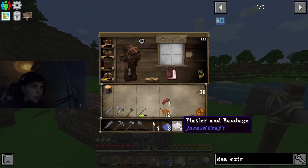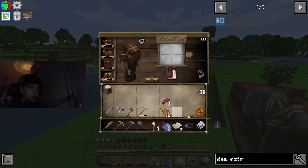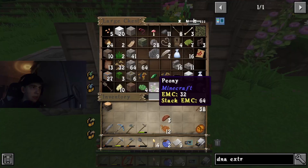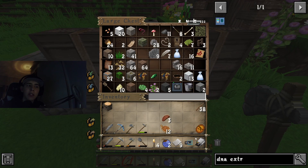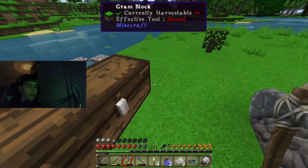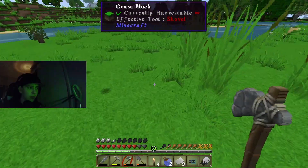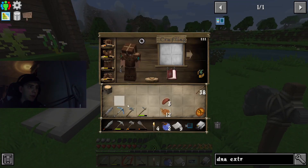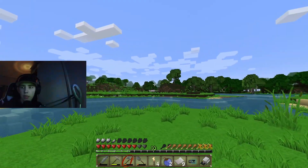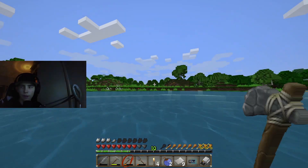There's also this thing called plaster and bandages — you put it over a fossil block, and it breaks down to give us bones and fossils. So we're gonna go mining. I made a diamond pickaxe and we're going to go find everything we need.